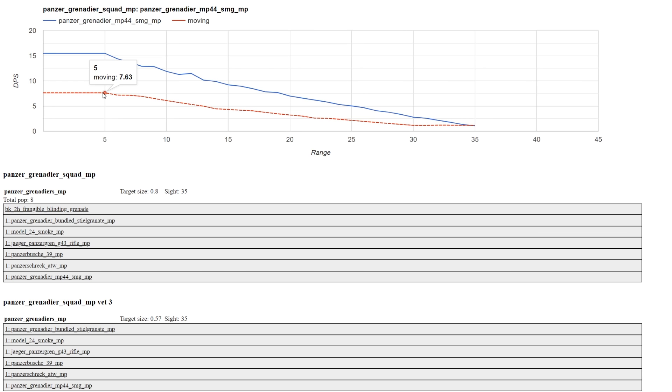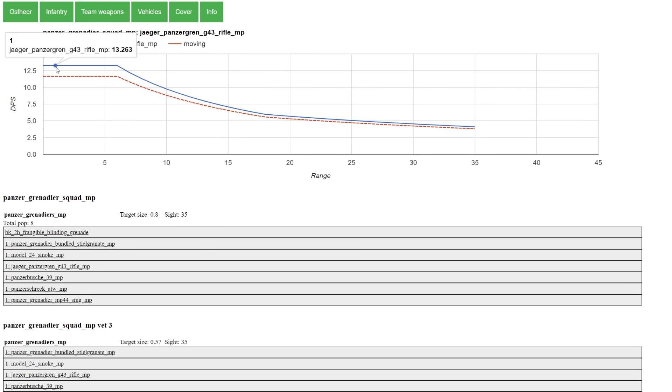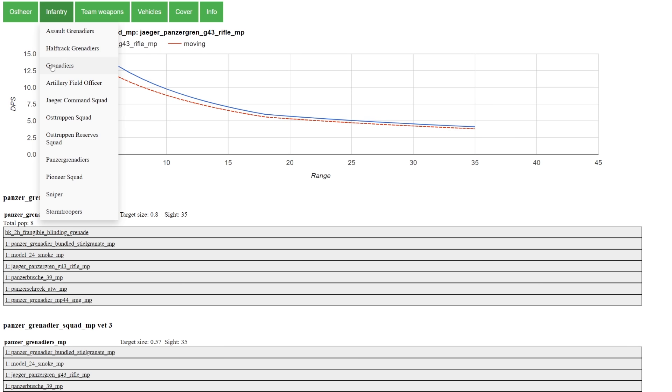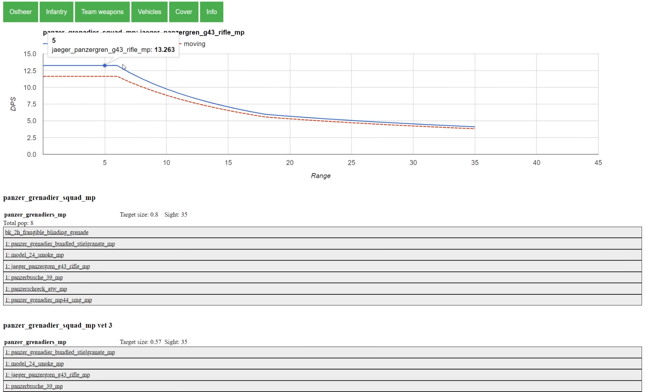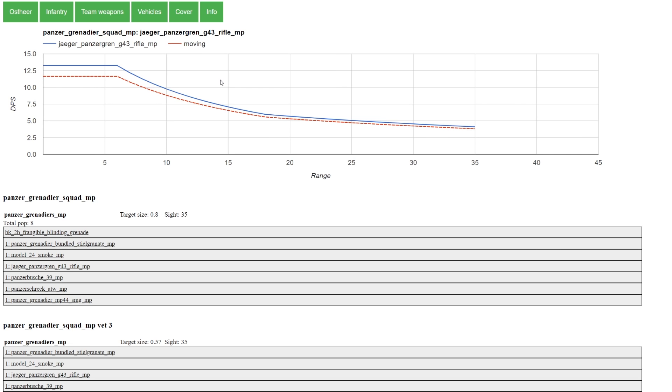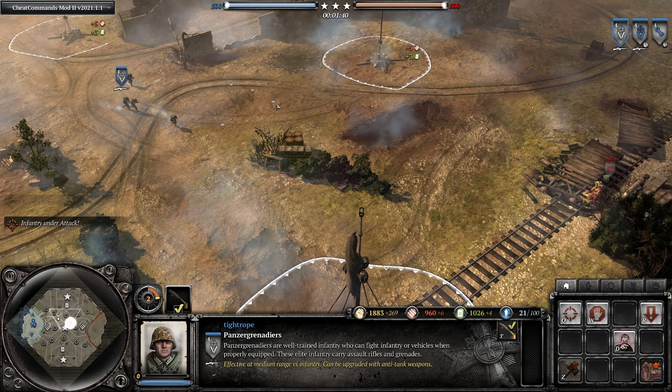So if you're looking to run and gun with your Panzer Grenadiers, the G43 is a much better option than their standard STGs. Comparing the Panzer Grenadiers G43 to the Grenadiers G43, they actually have about 25% more DPS up close, which is quite a lot. And they also taper off a lot less close to max range — they have still about 30% of their DPS at max compared to close, whereas for the Grenadiers it's more like 20%.